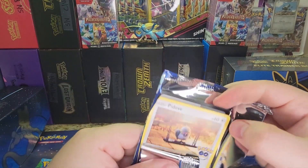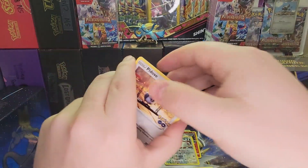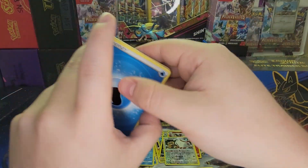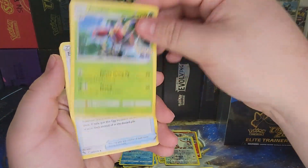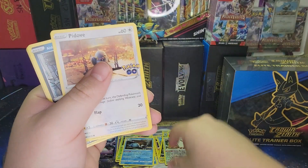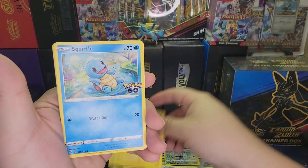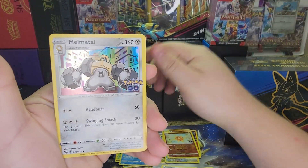Got used to doing Scarlet and Violet where there's no Pack Trick. Here's a Code Card, four to the front. There's an Energy, Blanche, Aeriodos, Egg Incubator, P-Dub, Rattata, Wimpod, Pikachu, Squirtle, a Solrock Reverse, and a Mil Metal Holo.